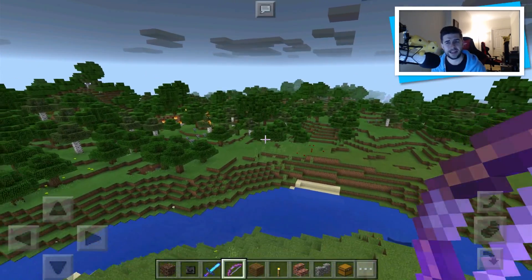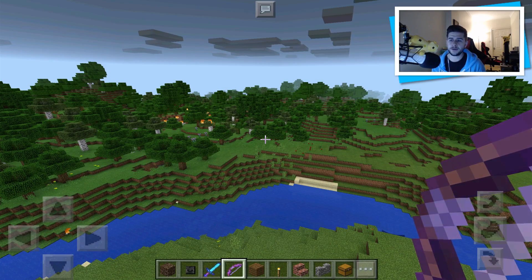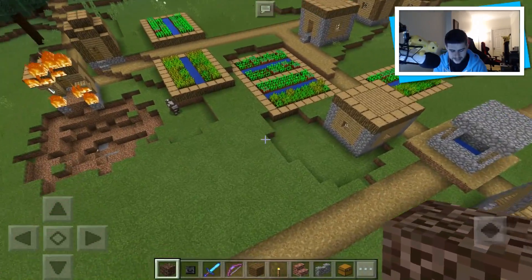Now, if you guys haven't gathered already — this is a Minecraft Pocket Edition add-on. I was just trolling; that is not the way you spawn it. This add-on pretty much just brings the Wither Boss into Minecraft Pocket Edition. It is extremely fun, but it's also extremely laggy.